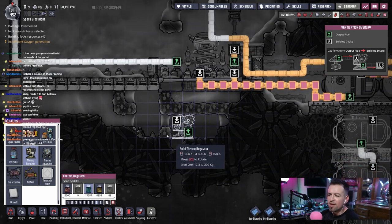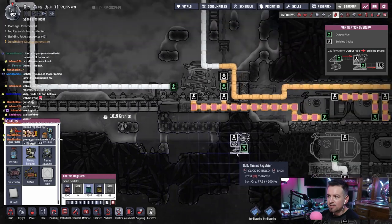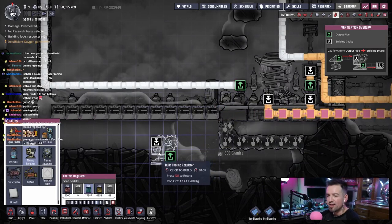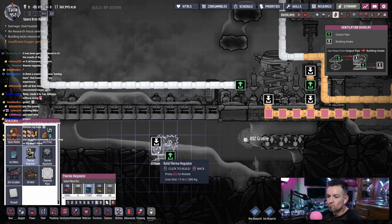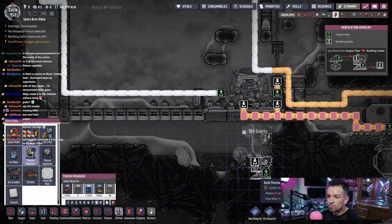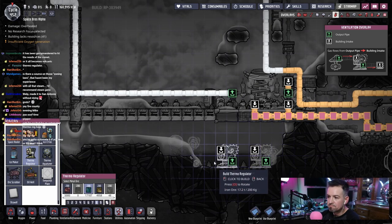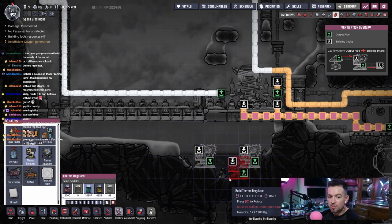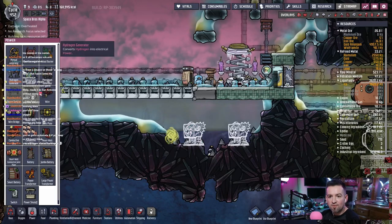You gotta automate it to loop or it'll bust — yeah, you do have to automate it to loop for sure. Do I even have power over here? Yes I do because I have that machine right there, but I need a lot of power for this. You can get out — okay good. Let's put one here, here, and here, and then we'll see what it does.